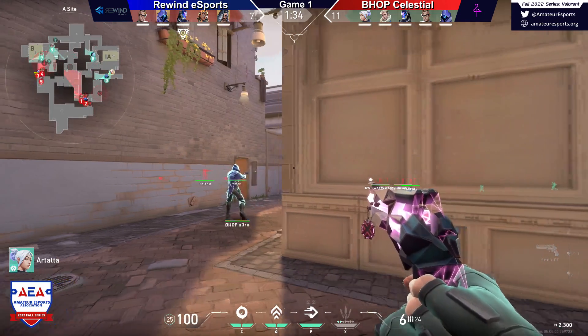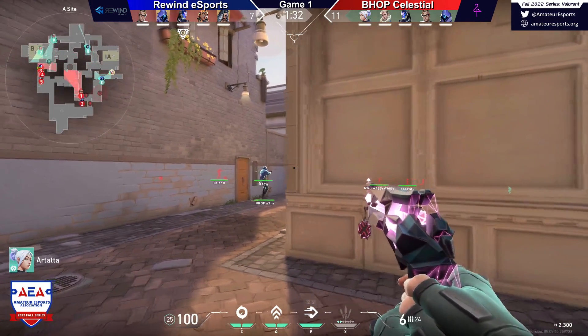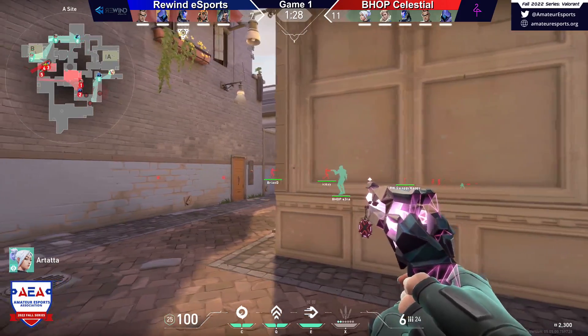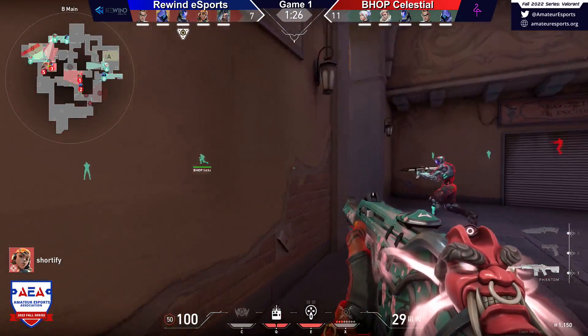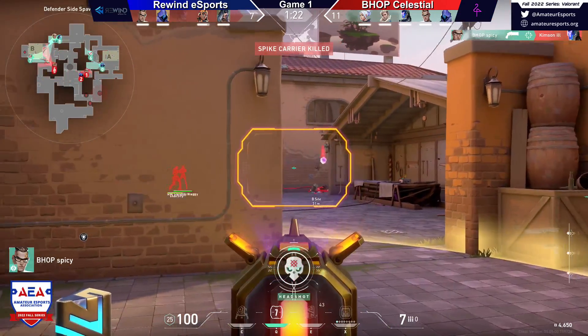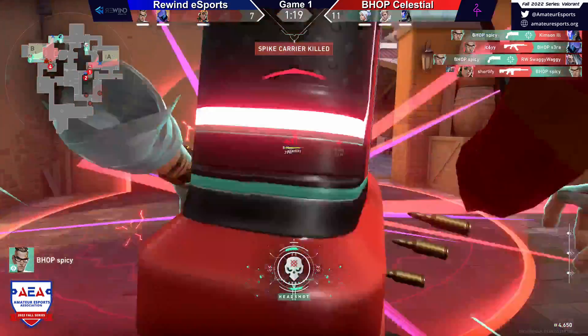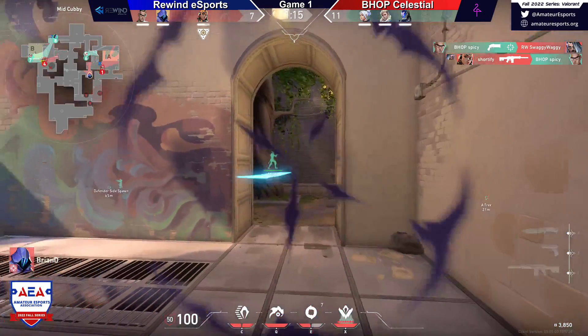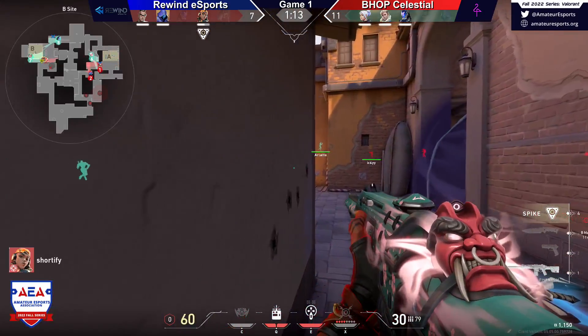I want to see more aggression from Rewind. But Bhop is on a full save here, so this should be a little bit of an easier round — they do have the advantage. I couldn't quite tell if that was Fade's ultimate there. Spicy! Finds two! Spicy with the 2k there — that was a great couple shots.